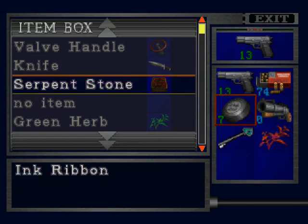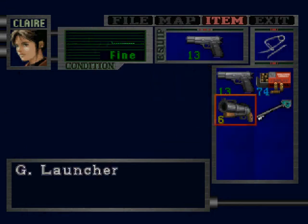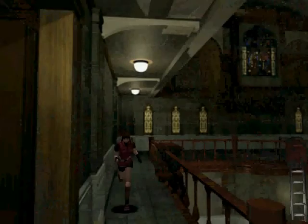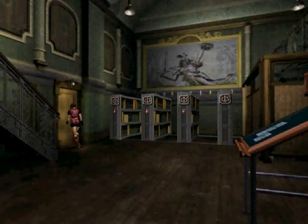We'll put the Serpent Stone in, and the Ink Ribbons. I'll keep the Grenade Launcher, just because it's like the shotgun for Claire, and I always carry two weapons around. So I'll load in these grenades. That's all we need to keep here. So we're going to head back. The Acid Rounds are good against certain enemies — enemies have weaknesses to certain types of weapons. The Acid Rounds are actually really good against Mr. X, that huge tyrant we fought last time. So I'm going to probably try and save those for him. I'm not going to use the Acid Rounds on zombies unless I need to. If I can avoid it, I will.